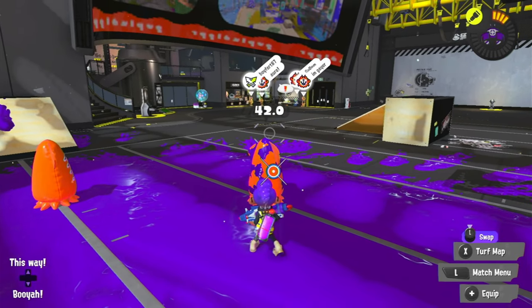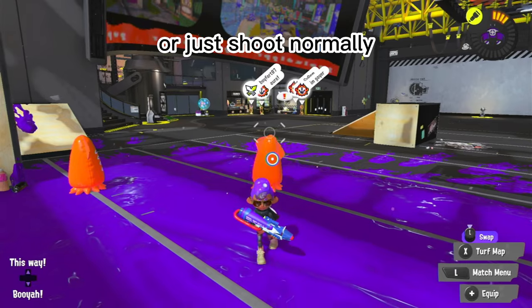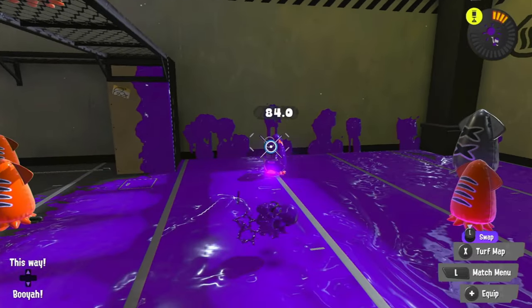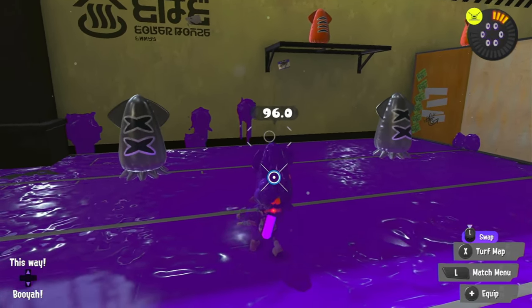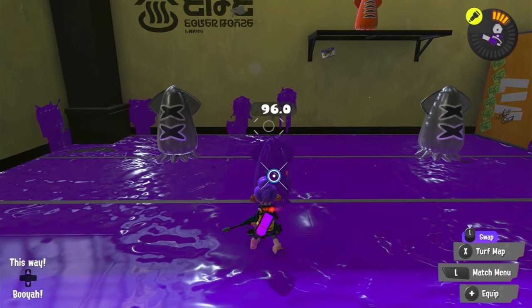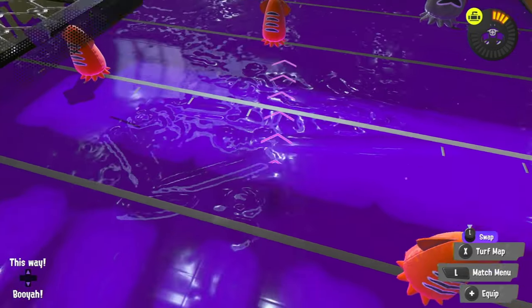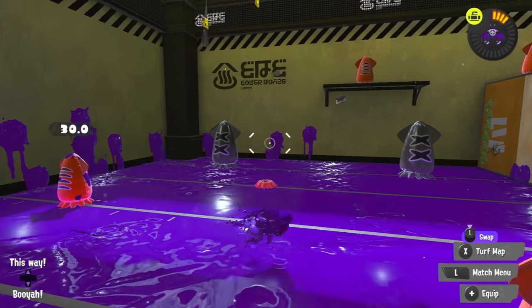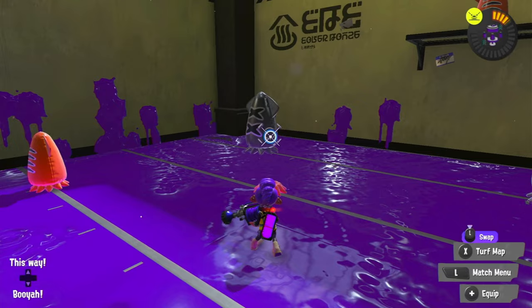Splattershot Pro: Falloff until 84, then a normal shot. 126. Forge Splattershot Pro: Two normal shots, then a direct hit from a suction bomb. 264. Splattershot Nova: Shoot normally. 120. Jet Squelcher: Falloff until 96, then a normal shot — or a hit from an angle shooter. 126. L3 Nozzle Nose: Throw a curling bomb, then shoot once with all three shots hitting. 267. H3 Nozzle Nose: Shoot normally. 123.